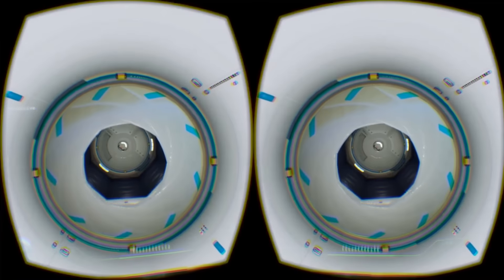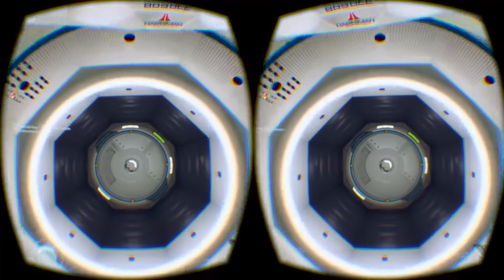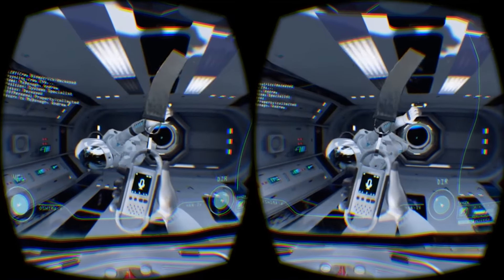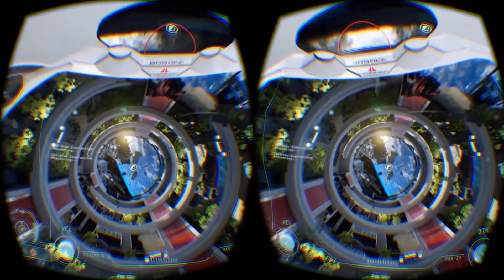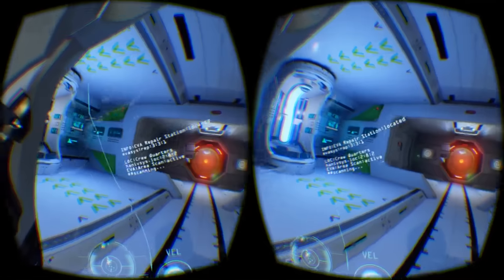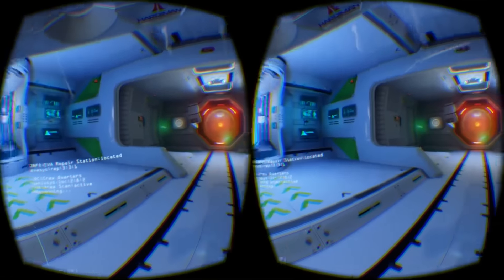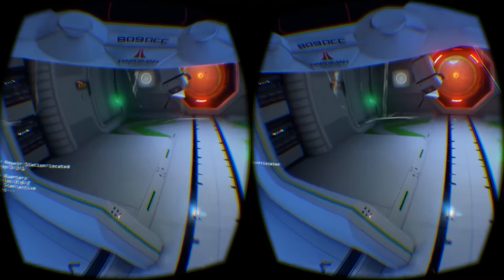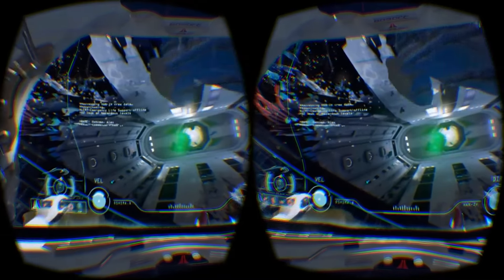As for the game itself, it can get lonely in space, with only yourself, a wrecked station and the occasional corpse to keep you company. Occasional jaunts into space add variation, as do the larger rooms that include foliage, but for the majority of your time you'll be exploring the same lab-like environment, with sterile walls and blinking lights. Thankfully, it's always a fun and rich experience on the Oculus Rift, but we can't help but feel in 2D the game would quickly become a chore.